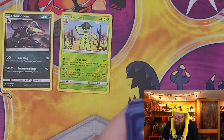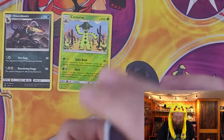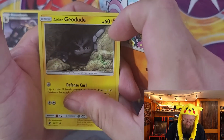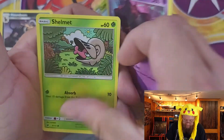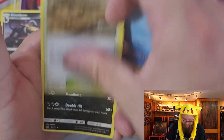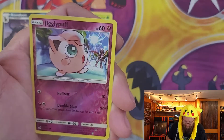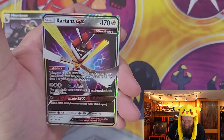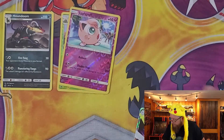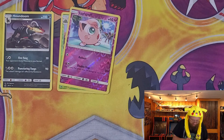Code card. And we get a Stufful, Alolan Geodude — oh there's something shiny over there — Cacnea, Misdreavus, Shelmet, Piloswine, Dewpider, Frillish, reverse holo Jigglypuff, and a Kartana GX. All right, first ultra rare in our second pack — can't go wrong with that.